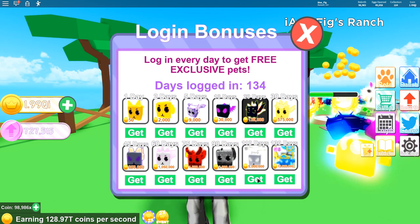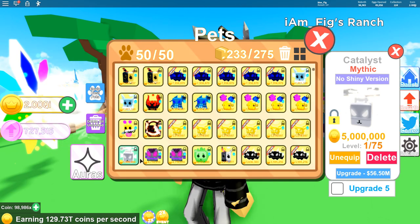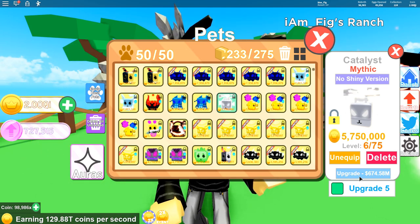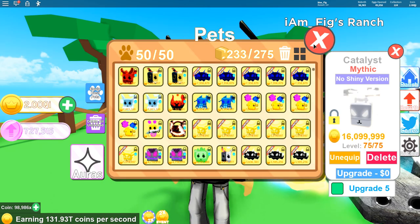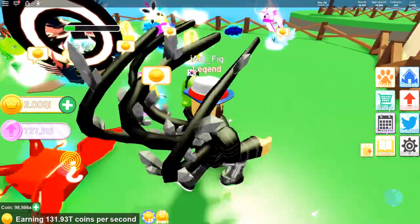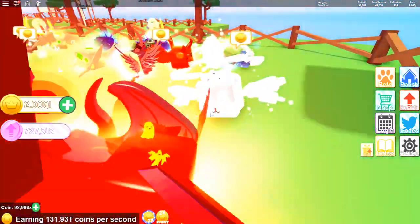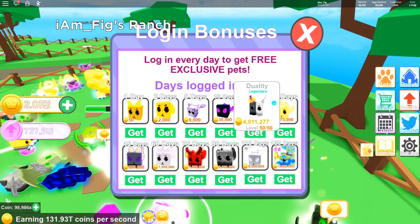Let's grab the first one and see what it's called — it's called the Catalyst. It's a mythic, and it gives you 5 million coins by default, but if you upgrade it, it's going to give you 16 million coins per second, which is really good. That puts it as my second best pet right now. It looks awesome — it's got all this stuff spinning around its head.